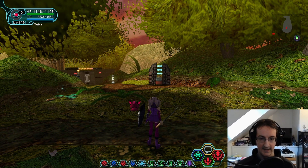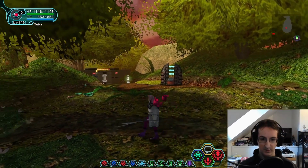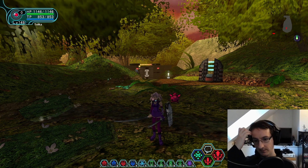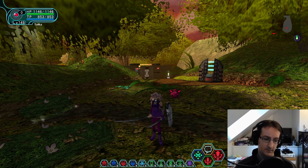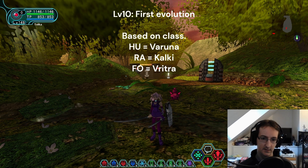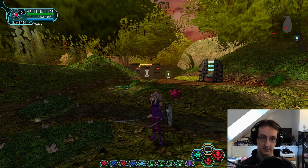Now switching to a higher level character — you can see we've got a mag floating with us that looks a lot more developed. This is a mag called Sato, and it's a final evolution mag. How mag evolution works: when you get a mag it will be level 5, and it will evolve at level 10. At level 10 it will evolve into one of three different mags — for Hunters it's Varuna, for Rangers it's Kalki, and for Forces I think it's called Ritra — depending on the character that levels it to level 10. At level 10 they will also learn their first Photon Blast.